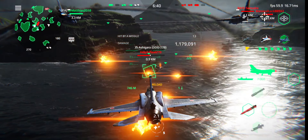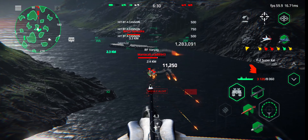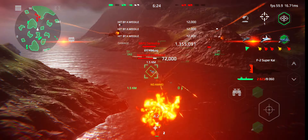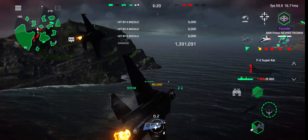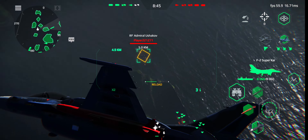The F-2 Super Kai is a modification of the F-2A fighter. The aircraft received the latest guidance system, which made it possible to expand the range of weapons used, including high precision points. It allows you to engage against surface vessels while maintaining a safe distance from the target.